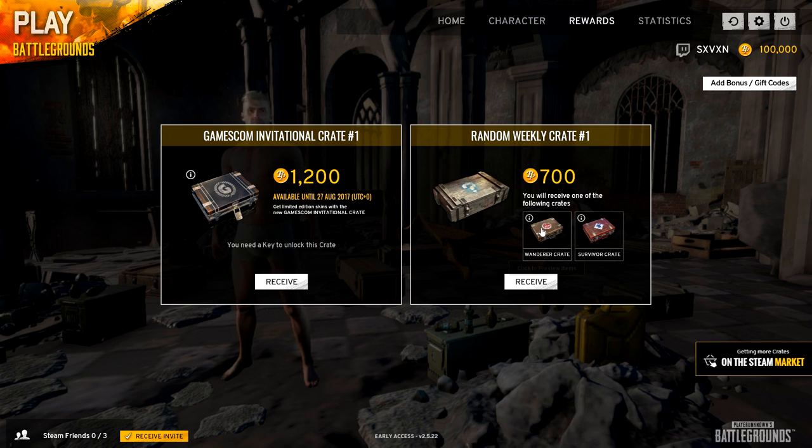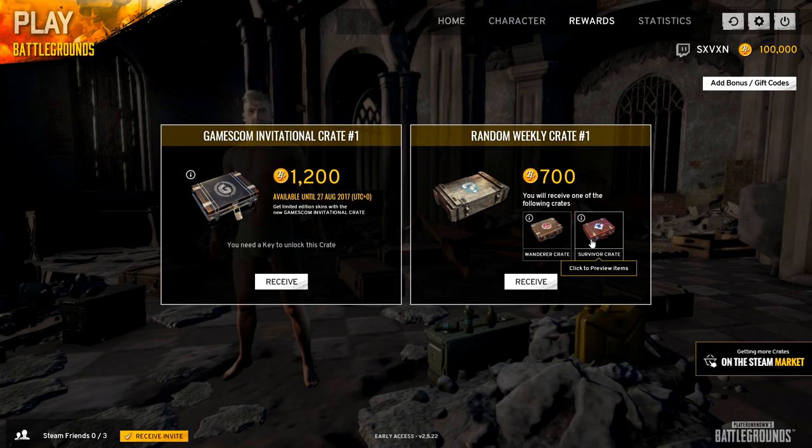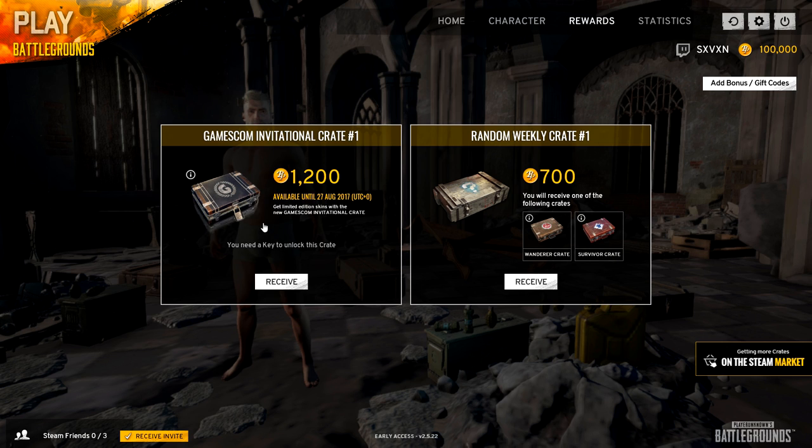We've also got these different crates — the random weekly crates. We have the Wanderer and the Survivor. These will contain one of a set of items we've seen in previous crates. The Survivor crate has a few different items compared to the Gamescom crate, but ultimately the Gamescom crate is the one we want.